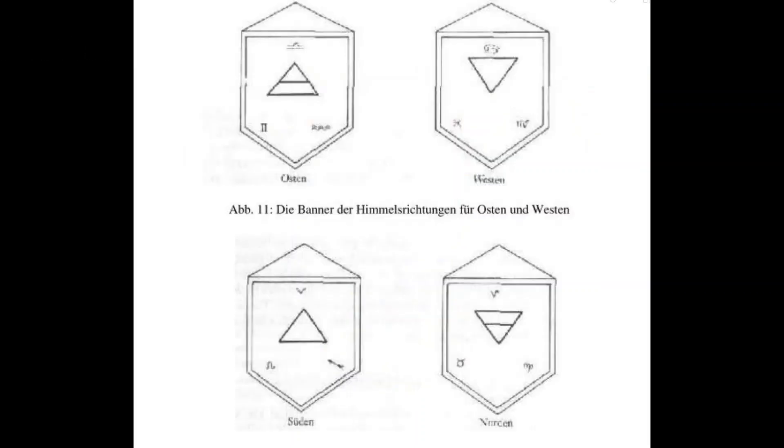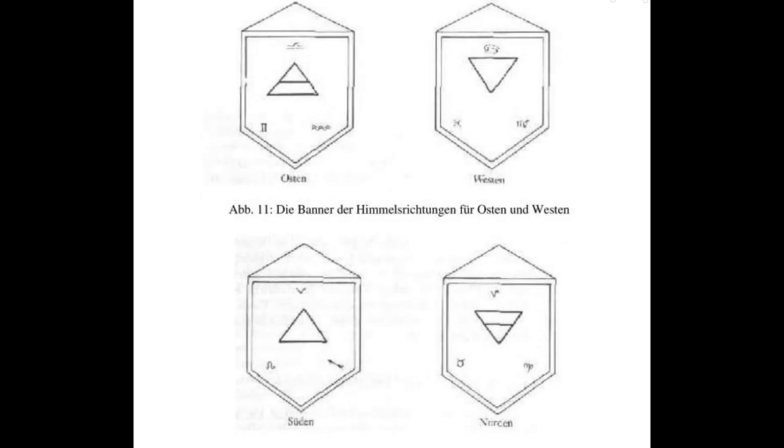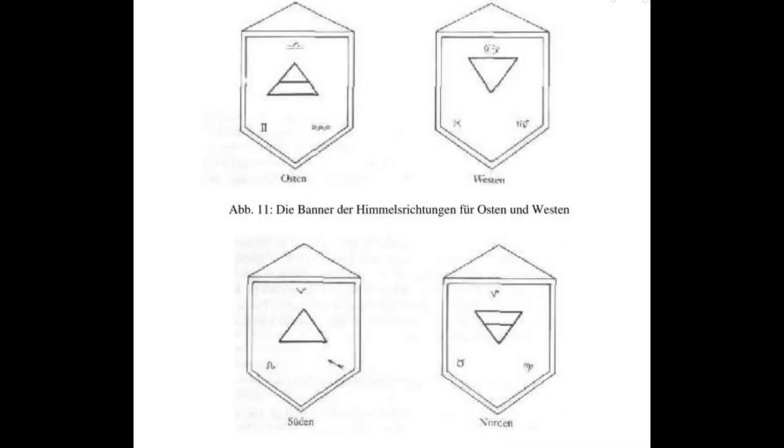Nun schneidet ihr den Stoff in fünf Ecken, schildförmig. Siehe Hintergrundbild. Die Größe ist dabei egal, aber bedenkt, der Saum, der rundherum verlaufen soll, beträgt ca. 4 cm. Das solltet ihr bei der Größe eurer Banner mit einplanen. Nicht, dass der Banner zu klein wird.